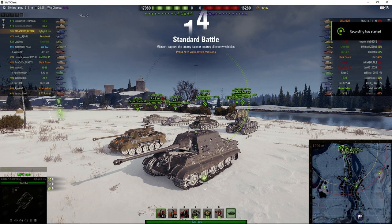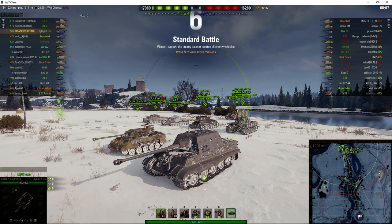Welcome back to WhatRTNoobs with General Disturbance. This is a Jagdtiger 88 — it's a tier 8 premium German tank destroyer, located on the north spawn of Erlenburg and under the command of 27 Bagpuss of Reborn.